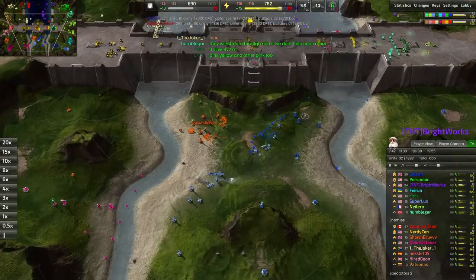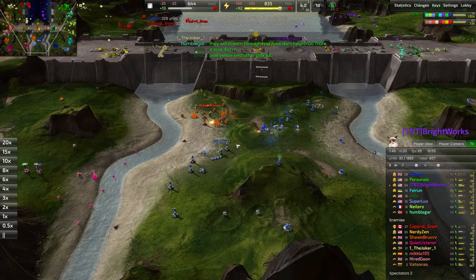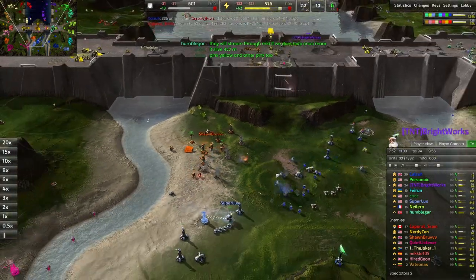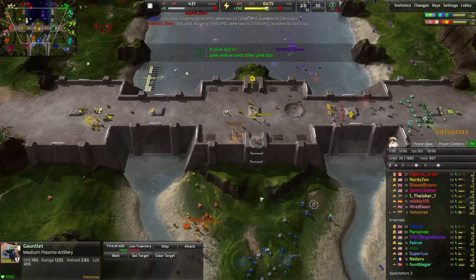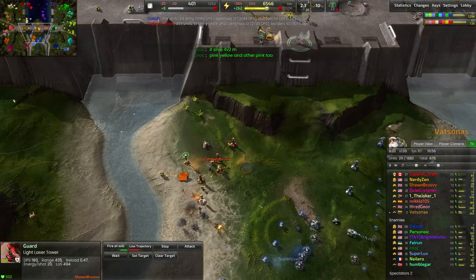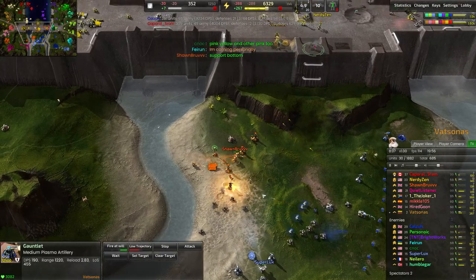Meanwhile, Superlux as well as Khazla have both moved forward and have been pushing forward steadily. Securing the middle extractor is very nicely done. We do have a long-range artillery — a gauntlet — that has been built and is just absolutely shelling us to death here, firing away at anything that dares to get a little bit closer. But for the meantime, the static defense line from Sean Bruv is being dismantled.